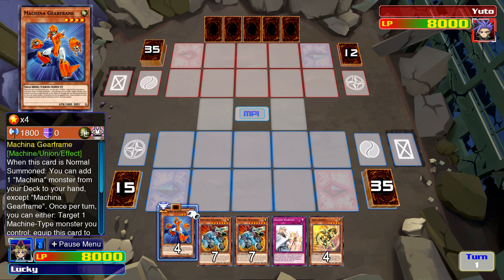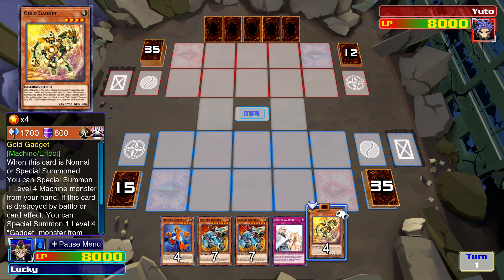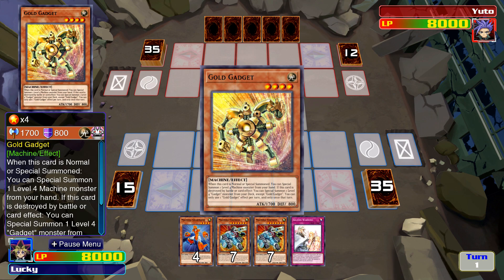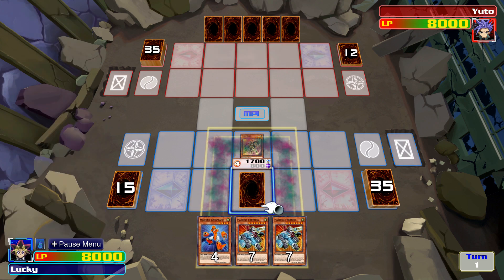Let's have the most normal summon though. I've got lots of them. I could always just throw it out there — if it's destroyed, I can plus off a different gadget. So I might just do that. I'll just throw him out there. And here's the floater effect.